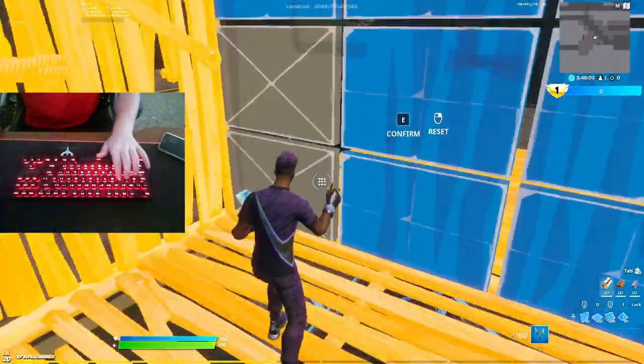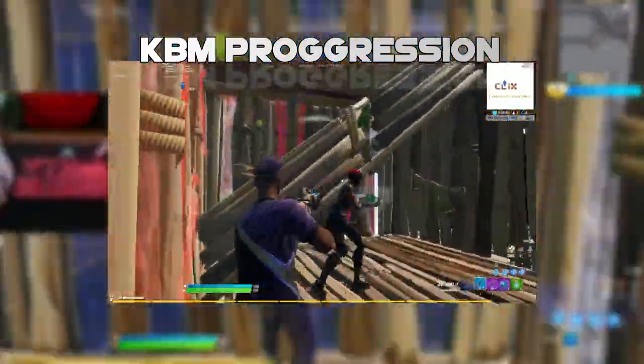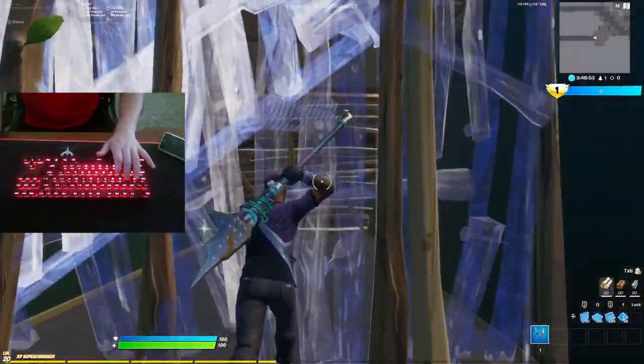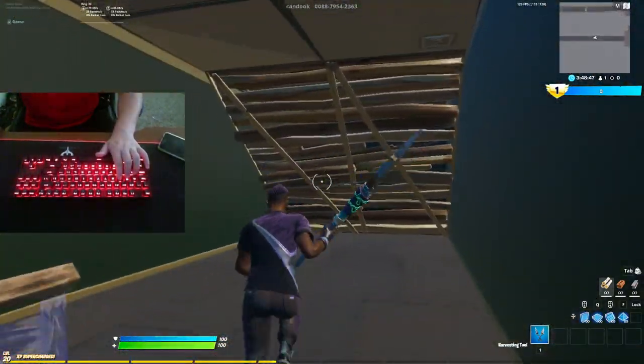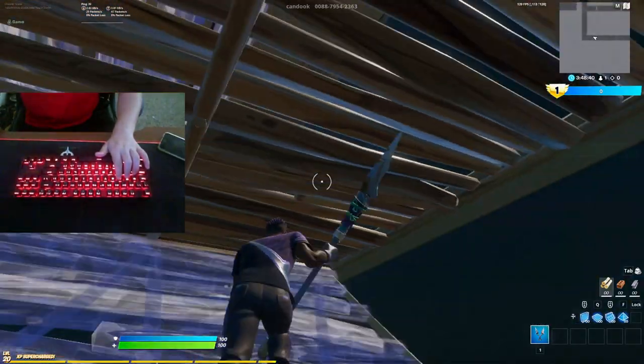If you haven't seen that video already, I'll link that in the description. I'm switching to keyboard and mouse for a specific reason, and that's why I'm making this video — to show the maps that I practice on if you guys want to switch to keyboard and mouse. I'll just finish this edit course and then we'll head on to the next map. Let's switch over to the aim portion of the map.